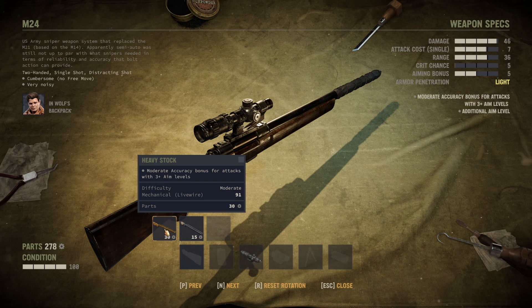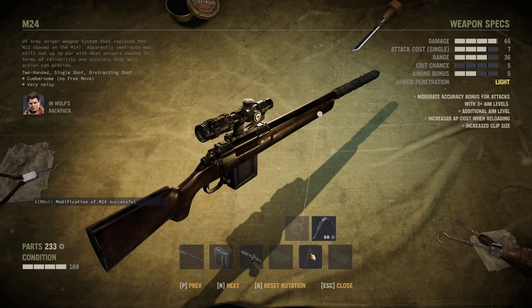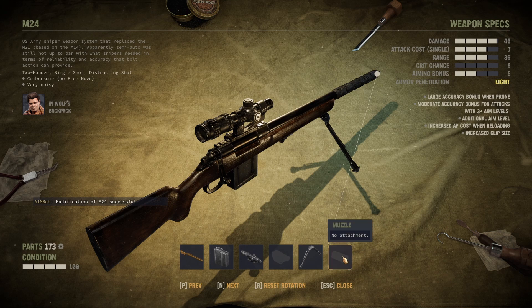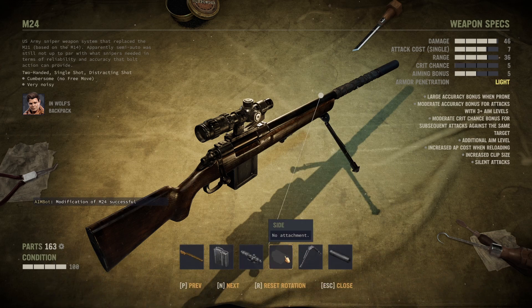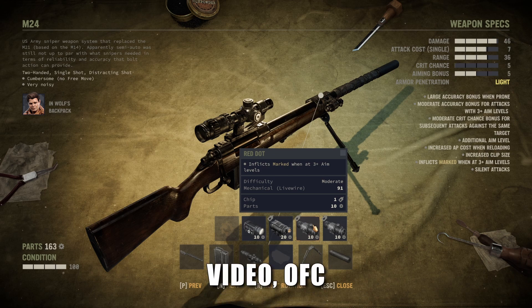For the stock you have several options: the Light Stock increases your max attacks during overwatch, which I don't find too helpful; and the Heavy Stock moderately increases accuracy when aimed at three-plus aim levels — I recommend the Heavy Stock at all times. For the magazine, the Expanded Mag doesn't require any special parts so it's always a nice addition. Same goes for the bipod — since there's no weight penalty in the game, it has no downsides at all, so just get the bipod at all times. For the muzzle, the suppressor is amazing and steel pipes are very common, so always go for it. For the side attachment, the UV Dot automatically adds one aim level to each attack — very nice, but it requires a chip. The Red Dot inflicts Marked, which guarantees a crit and is one of the strongest features in the game.